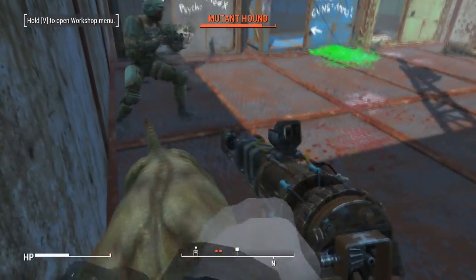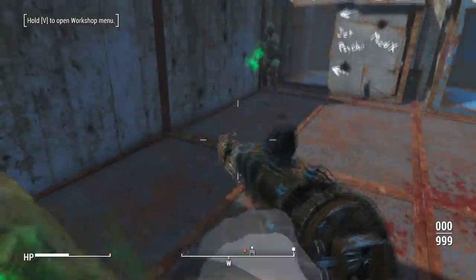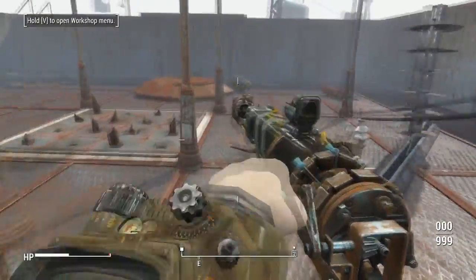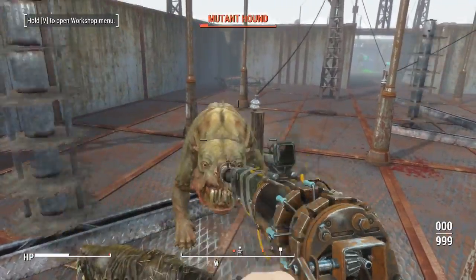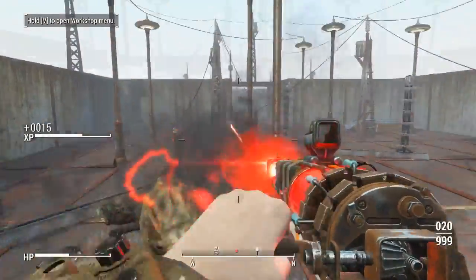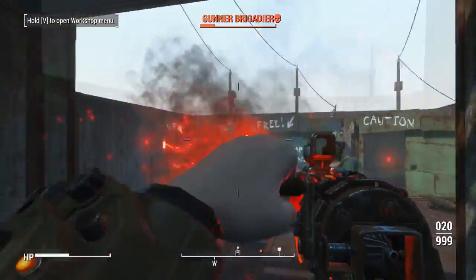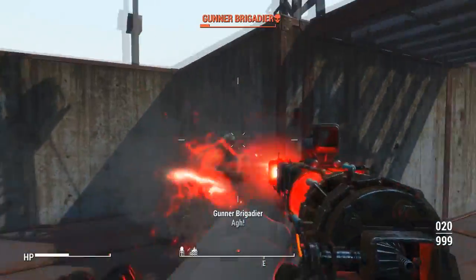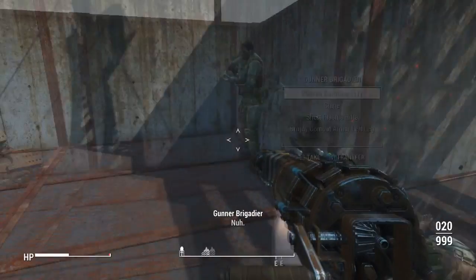So in the vault there was a soccer field and also in the bedroom scene there were some golf clubs that looked like they were getting some use. Whether there's a driving range in the vault somewhere or they were out in the wasteland using them, we don't know. The game is going to be shortly after the bombs fell — 20 to 25 years. I'm thinking there was either an issue getting out of the vault on Reclamation Day so it was delayed five years, or they got out 20 years later and have been going in and out for the last five years.